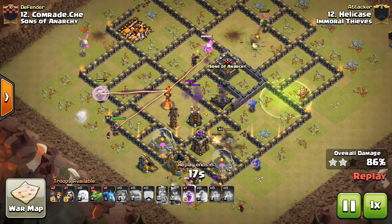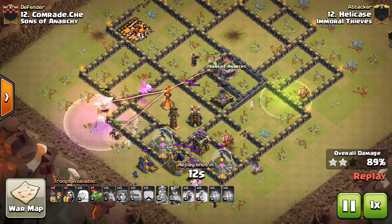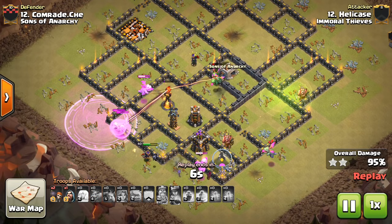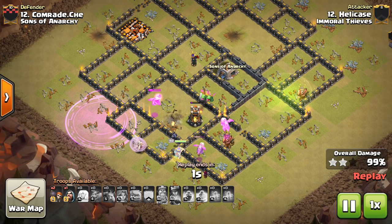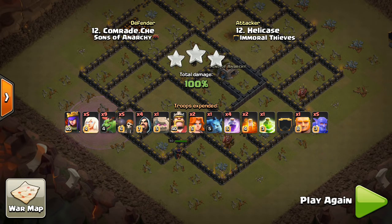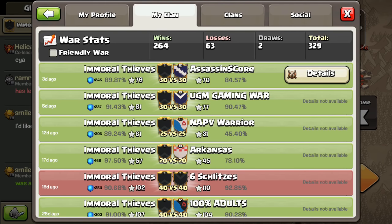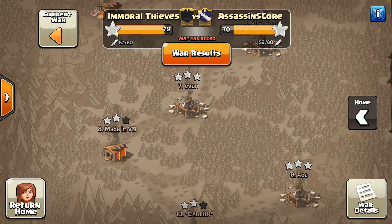Meanwhile the King has made his way through with the Bowlers helping out, and the Queen is meeting up on the other side of the base. It actually worked out really nicely — she went around that way so she didn't take too much damage, she stays up, and the healers are still on her. Somehow he has another Rage spell. This strategy is not that spell-dependent; you don't have to use spells on your Baby Dragons for the most part, so you tend to have a ton of spells left over to use on your Queen. The Queen pretty much swagged that last Rage — awesome attack. Really surprising to see such a clean three-star.